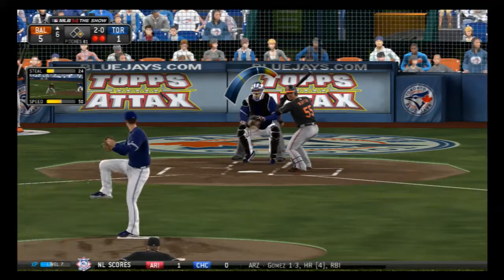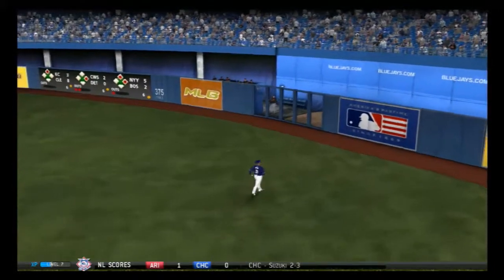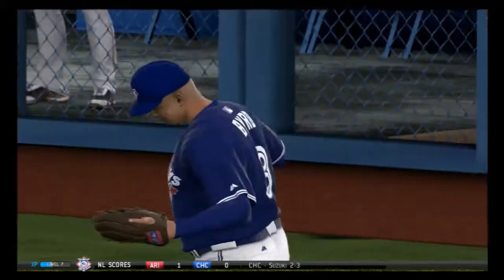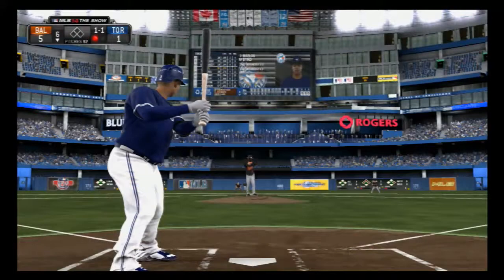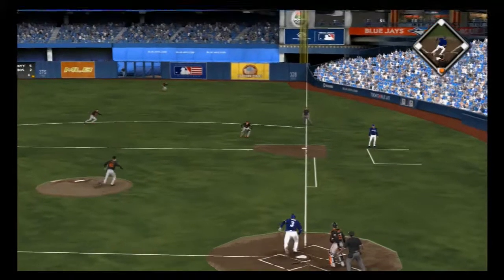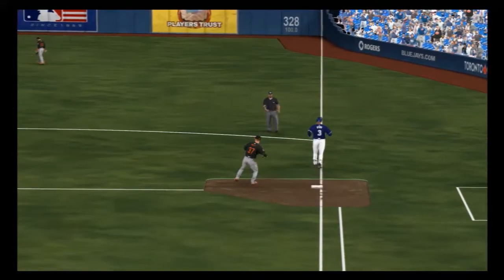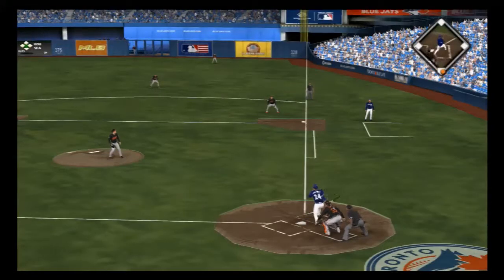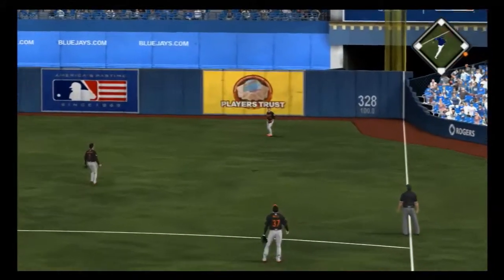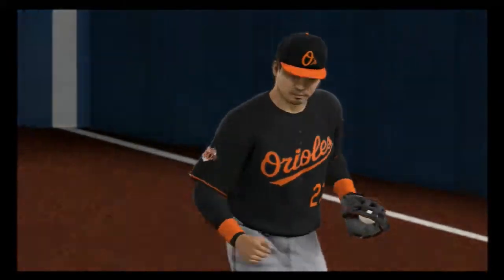Russell Martin at two-and-oh — the pitcher heads out for a quick visit. Hit on the ground towards first — Moss will just take this one himself for the out. Pedro Alvarez steps in. You don't want to make it easier for a guy to go the other way on you. The shift will not amount to much here as this is lifted in the air out to right field — Aoki is under it and he makes the catch.